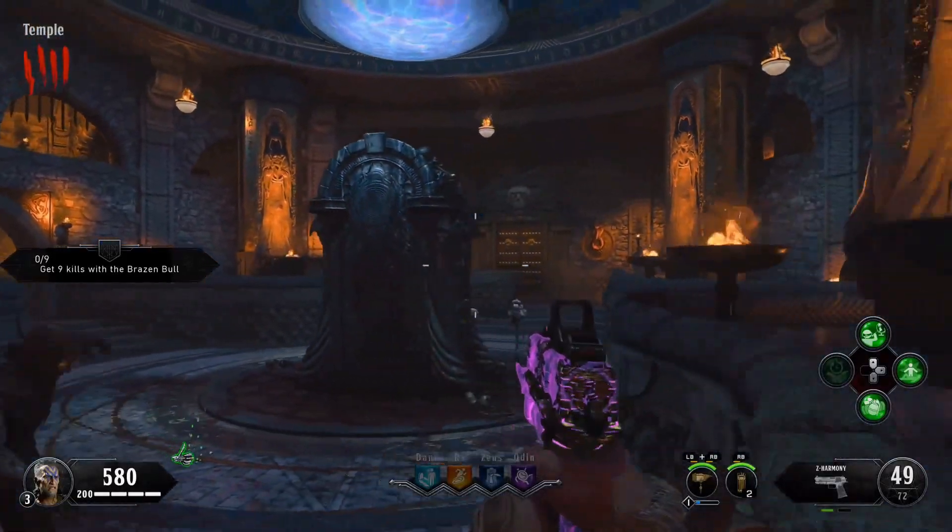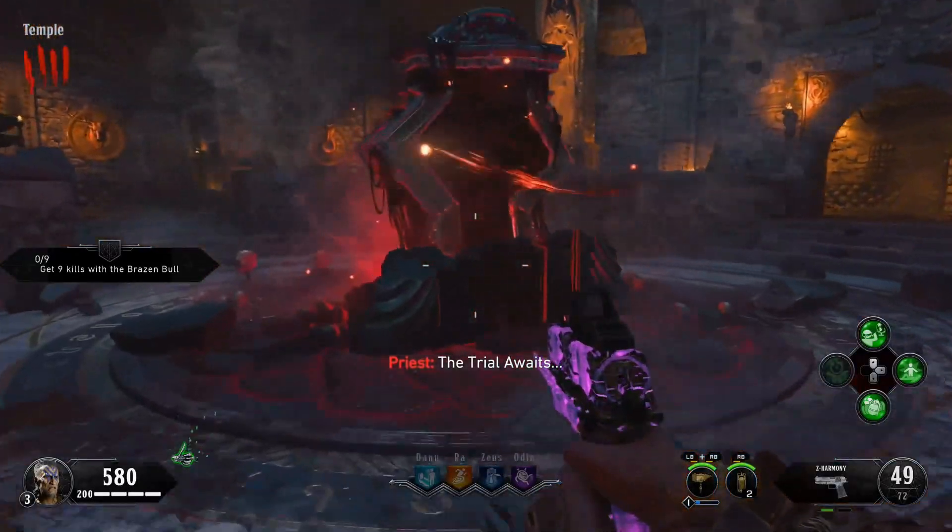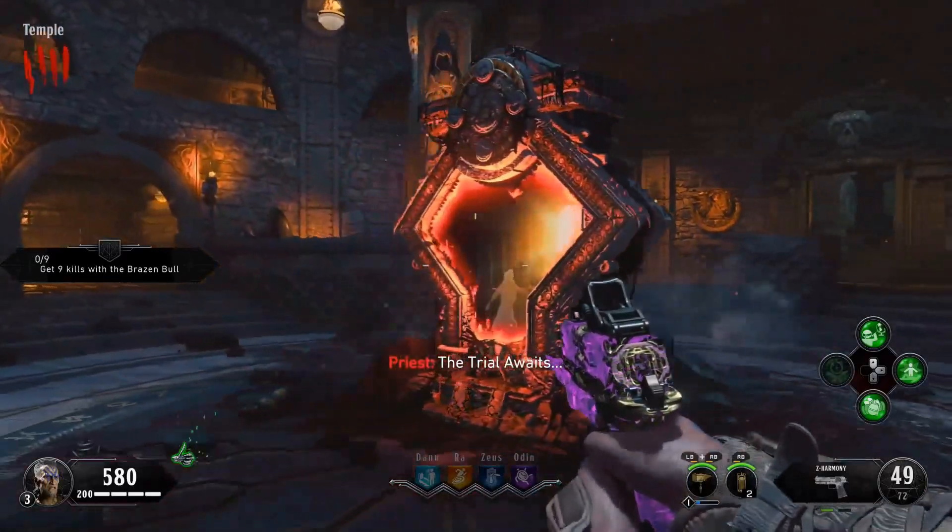It will give you an element on your gun. Keep Pack-a-Punching until it says that it costs fifteen hundred, and then you know that your gun is fully powered up.